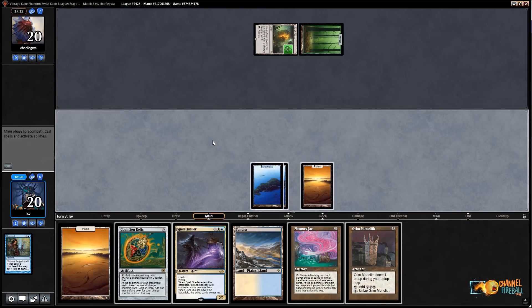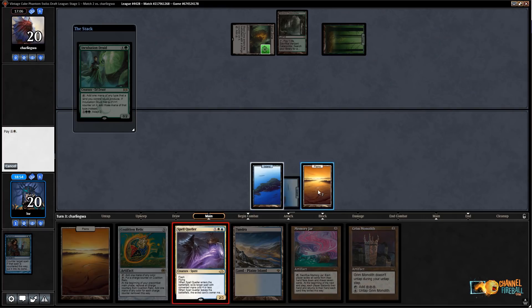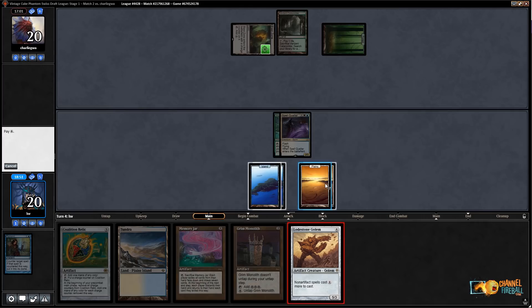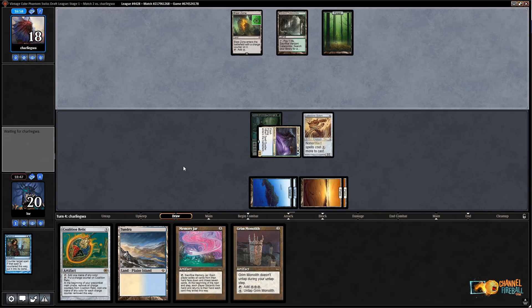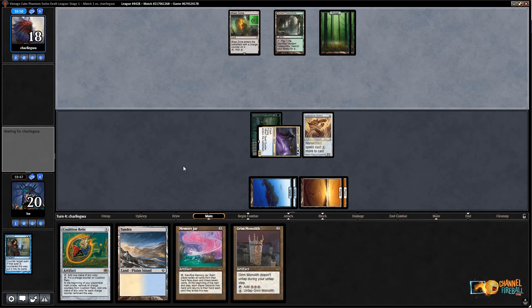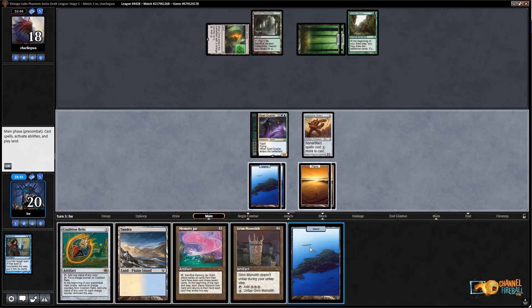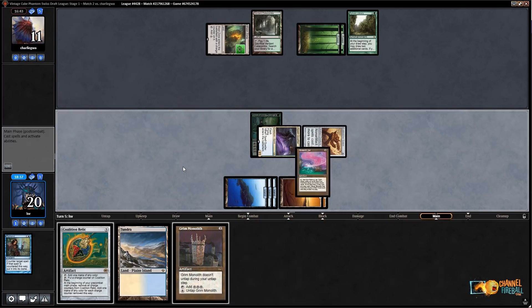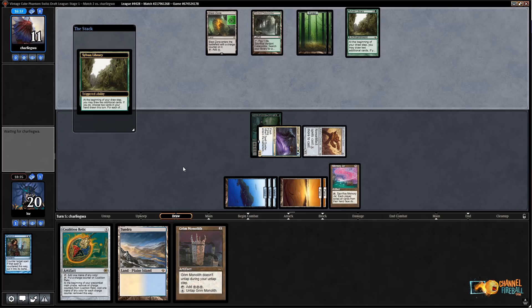I'm going to keep this hand — Remand into Coalition Relic into Spell Queller or some combination of those things is pretty good. Ancient Tomb would still be a busted draw. Memory Jar is interesting because it at least gives me something to do with all this Coalition Relic mana. Turn two — Blast Zone. I'm definitely Remanding Incubation Druid. Now I think I'll just pass and Spell Queller their Incubation Druid if that's indeed what they're playing.